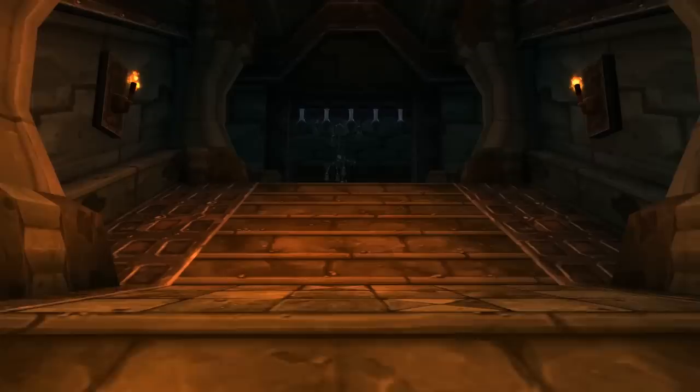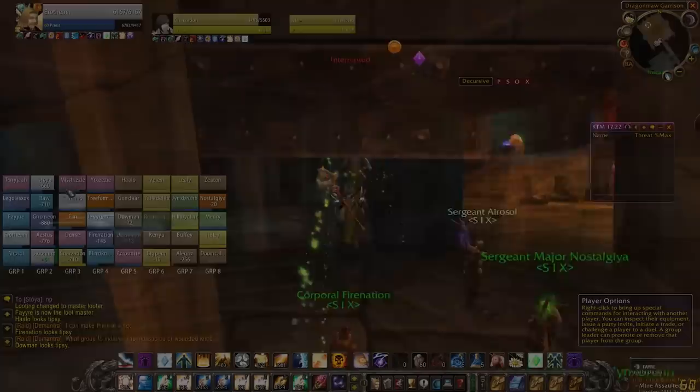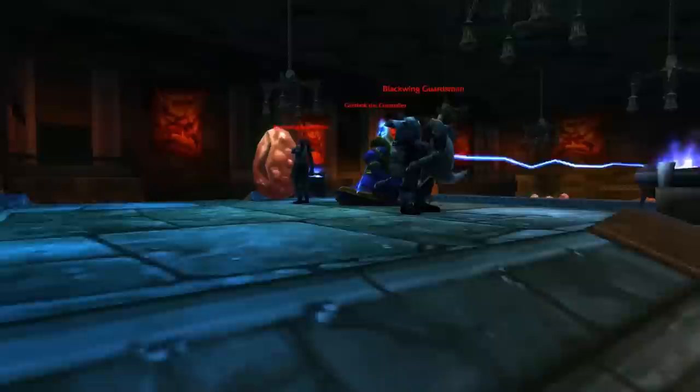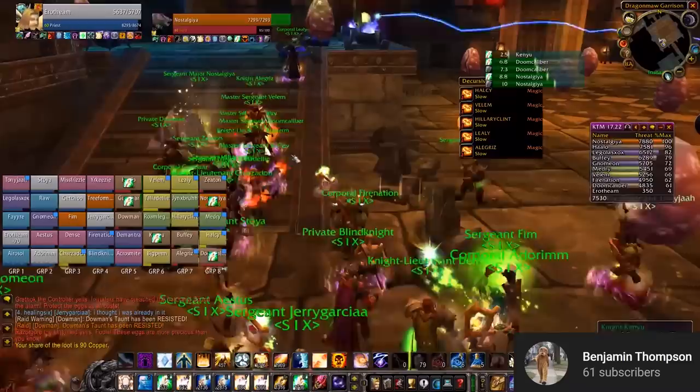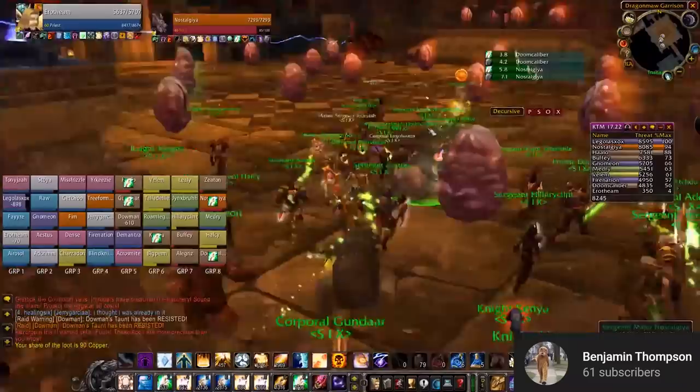Razorgore is boss number one. Most raids before pulling will position themselves at the left of the entrance in this little cubby here. There are three mobs surrounding the orb that you're going to have to use to control Razorgore. One of these mobs is Grethok the Controller — you want to kill him first and then take out his adds. As soon as they're dead, you want to assign two raiders to this mind-controlling orb.